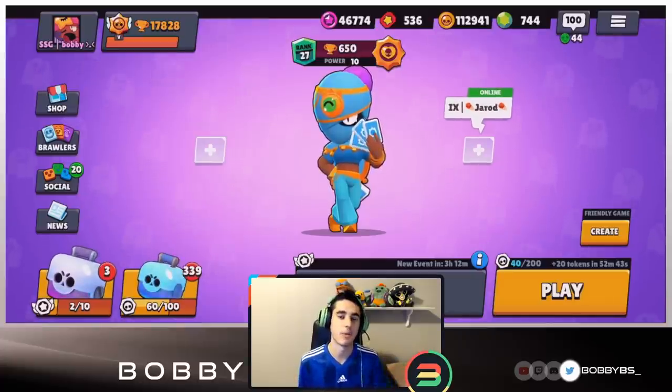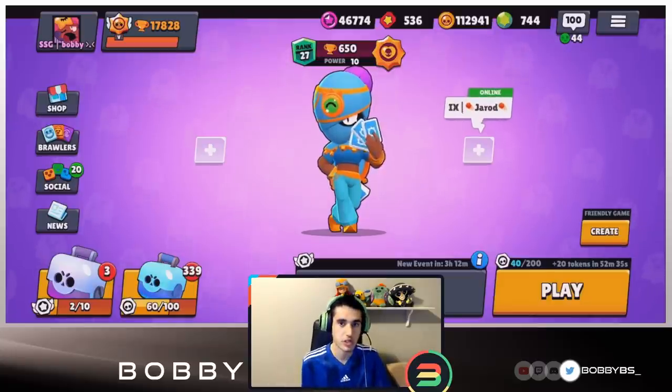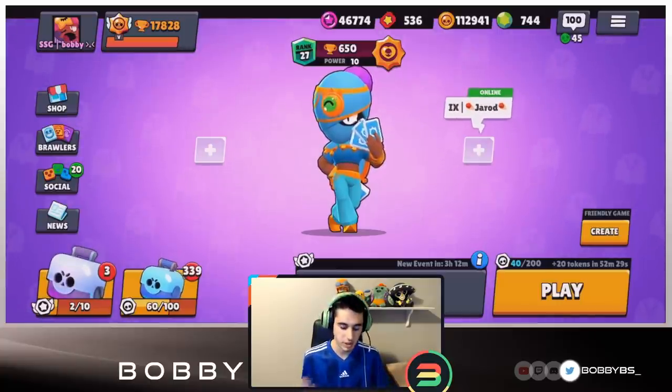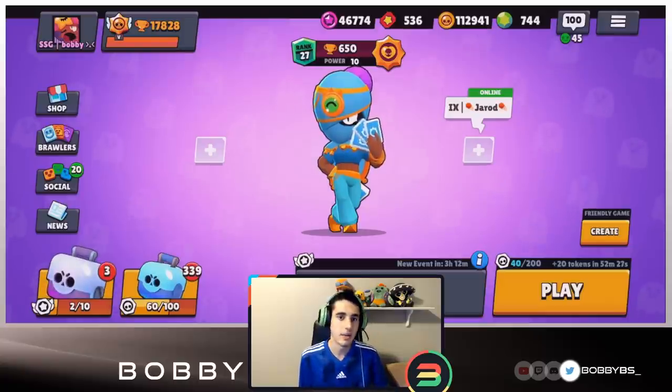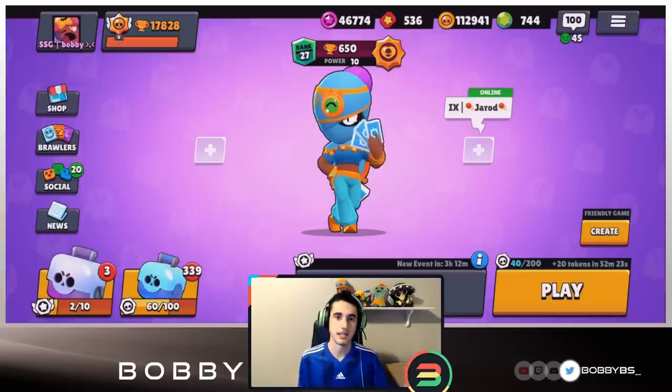What we're going to be doing today is showing you guys how to win with randoms every single time on Gem Grab. Gem Grab is super easy to win with randoms because the randoms in this mode have the most IQ. All you have to do is play Tara, play it smart, use your supers effectively, win lane the entire game. With Tara, all you need to do is just solo pull anybody near you.